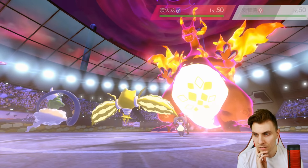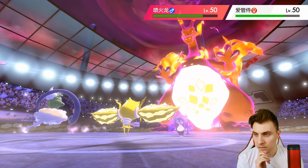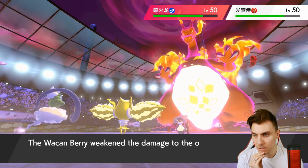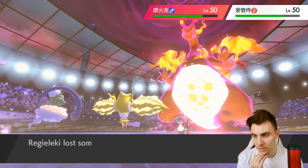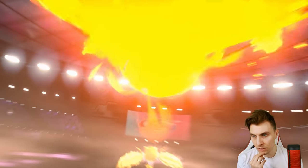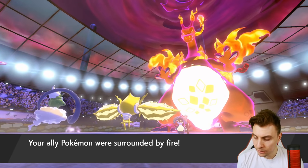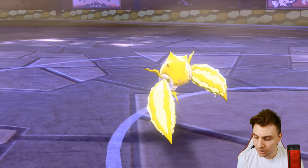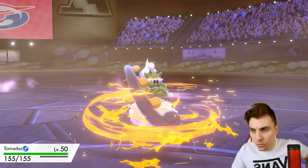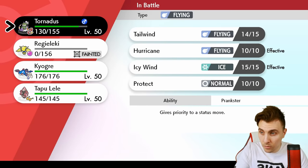They got the berry that reduces damage — fine. We get speed drops on both things which makes dealing with them easier, especially if Tailwind ends and we're in a tight spot. Life Orb still doing really respectable damage though. Regieleki going down unfortunately, but not the worst — it opens the door to get Kyogre in and launch off a big Water Spout, or go for a Max Geyser which is also a nice option.